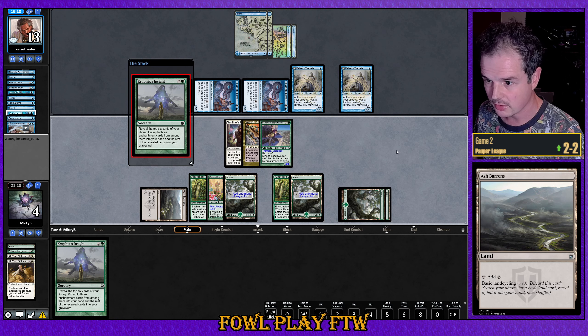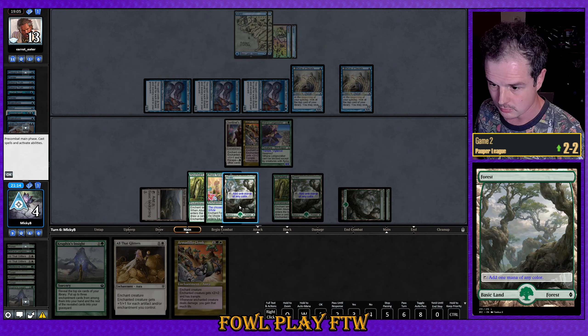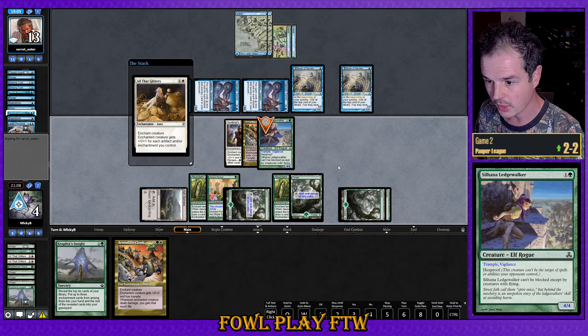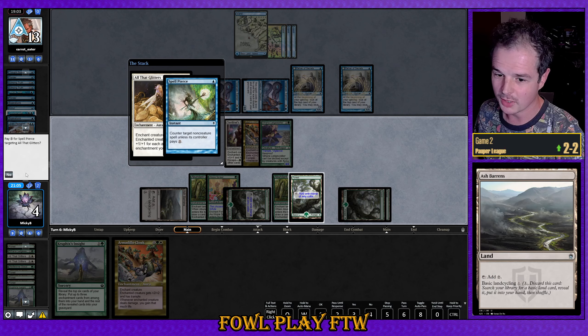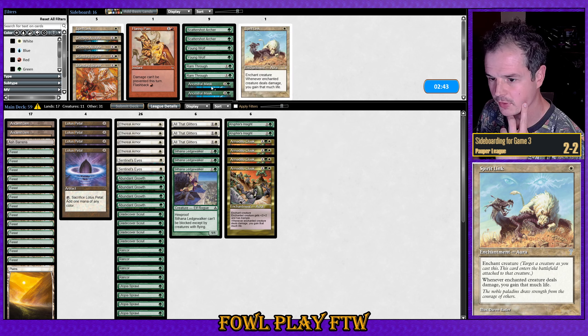Let's play our Ash Barrens and Kruphix's Insight. If this gets countered, that's really bad for us. We find All That Glitters and Armadillo Cloak. All That Glitters is the play here — for obvious reasons it will gain more life attacking, we already have lifelink and Trample. Opponent would Spell Pierce and we're one mana short of smashing through. So we can save that and go back to sideboarding.